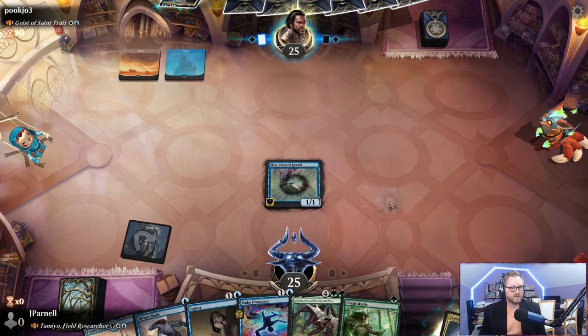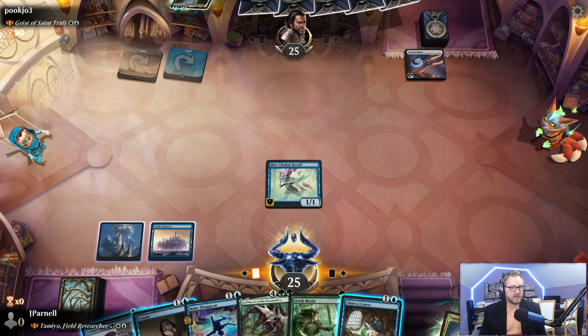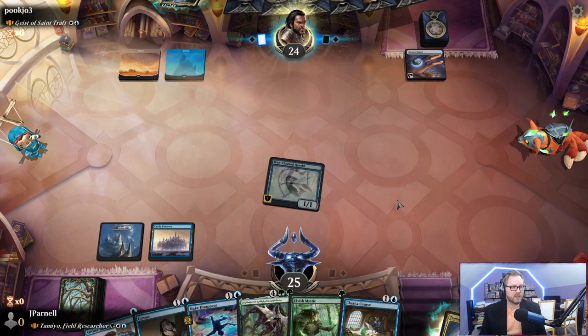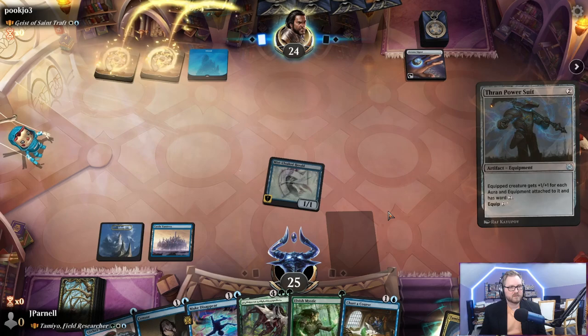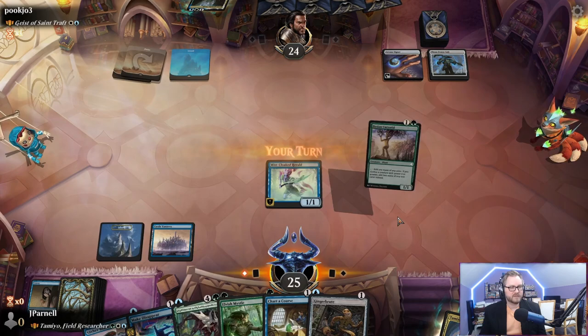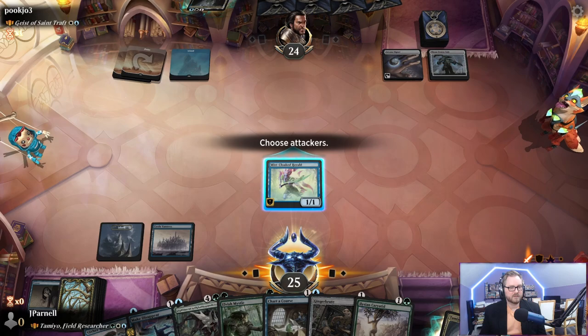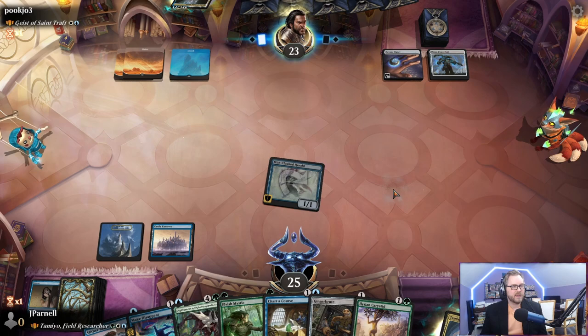Arcane Signet for them. We're going to try to counter their Geist, so we're not going to play our Slither Blade yet. If they don't play Geist, we'll cycle the Sensor for the card draw. They cast something and it also resolves — we drew a tapped land, which is not what we want.